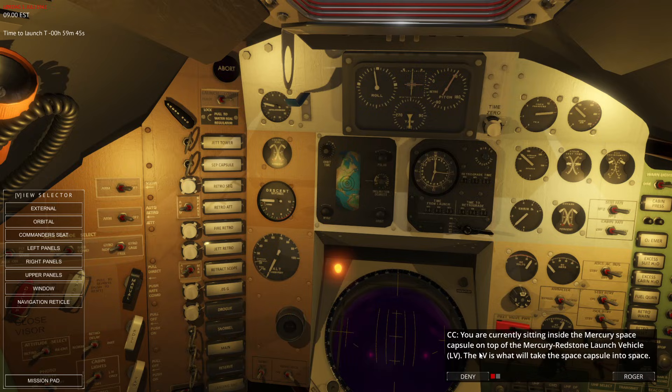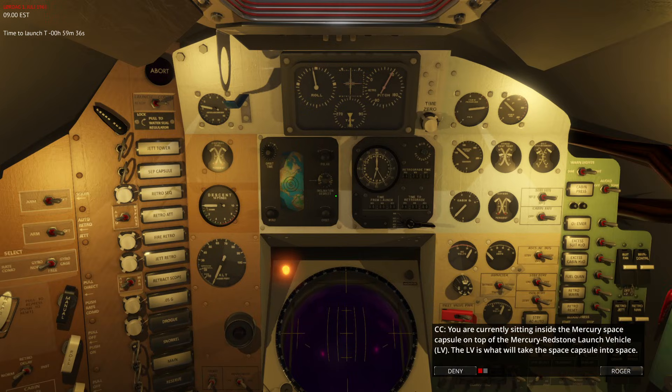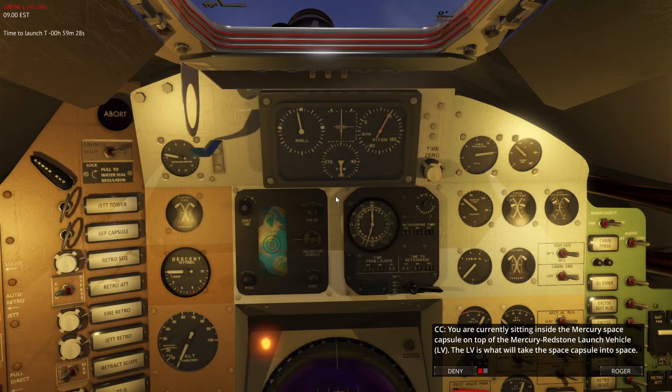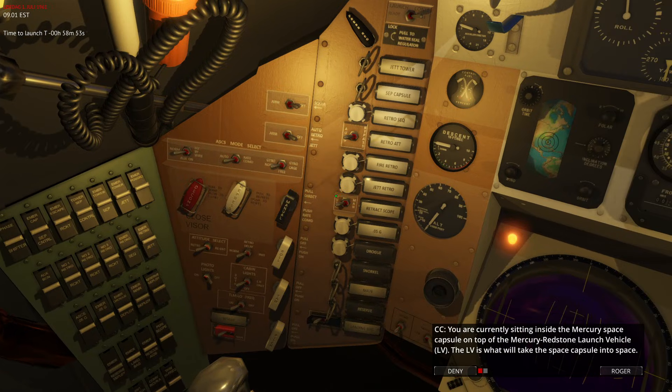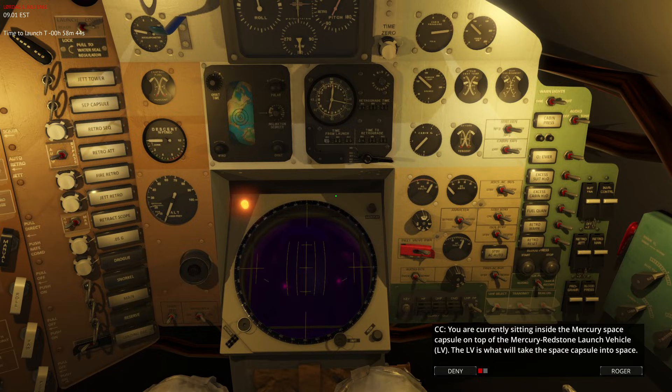When you load into the Mercury lesson, you will get radio communications that guide you through the entire lesson and take you through the required steps. Project Mercury has a lot of systems and things to monitor and learn, but it's quite approachable. It will require you to study and go through the Academy lessons. One key benefit is that Project Mercury doesn't have a proper onboard computer — it has a sequencer in the programmer — so you don't need to operate a computer or figure out how it interfaces with everything.